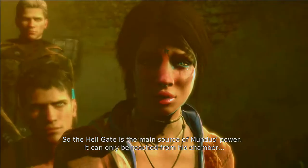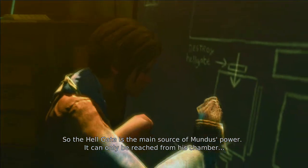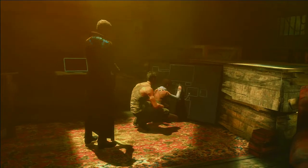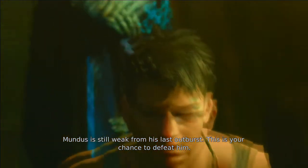So the Hellgate is the main source of Mundus' power. It can only be reached from his chamber. You must break into the chamber and close the Hellgate. Mundus is still weak from his last outburst. This is your chance to defeat him.